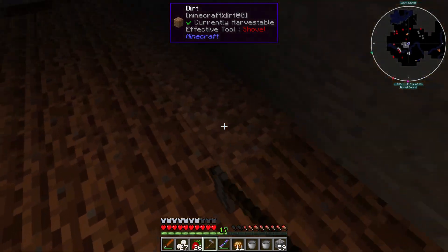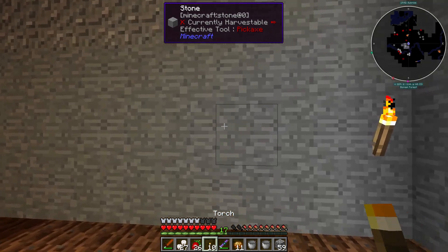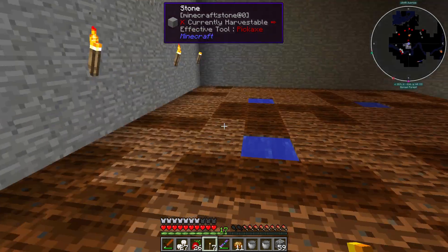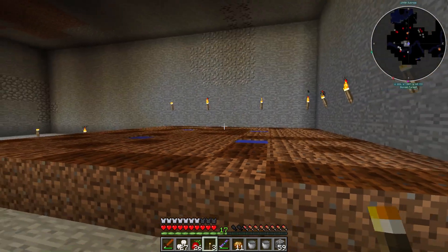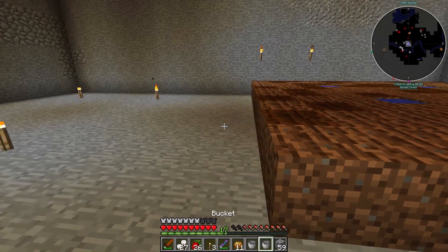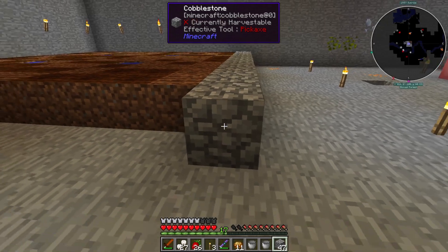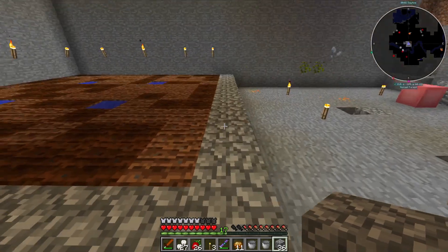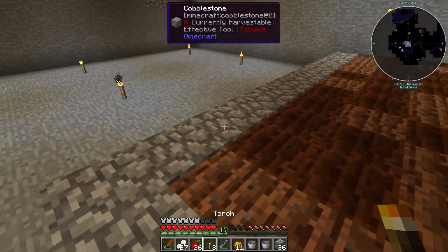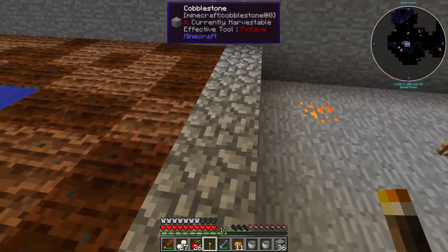I believe mobs can't spawn on tilled ground - that sounds like that's a thing. So we'll do something like that, just enough to get the light level in here up and running. We'll do that for now with some torches.